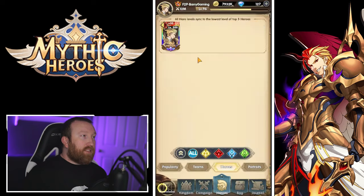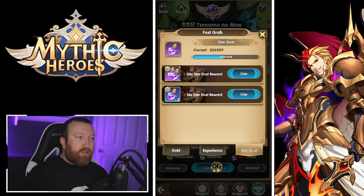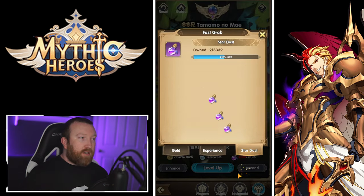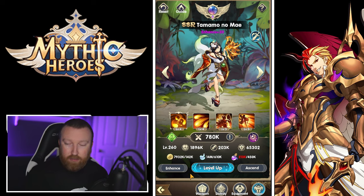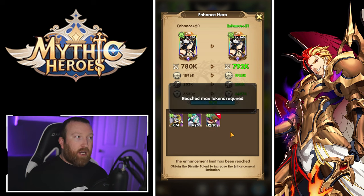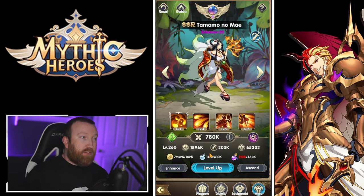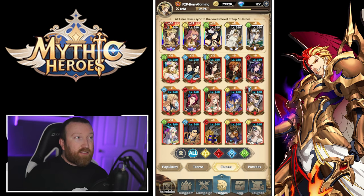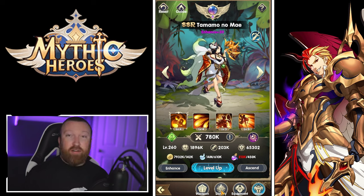Let's go over the hero systems in detail. You can purely level up a hero with resources — hit the level up button and it shows exactly what you need. The Enhancement system uses hero copies — specifically regular rare copies — to awaken your heroes. This is why you don't build purple heroes in this game; they're used as fodder to enhance your main heroes. You can enhance up to level 30, and this is unlocked through the Divinity system.